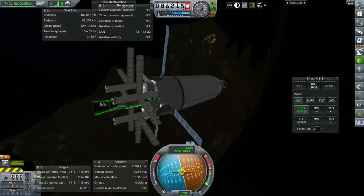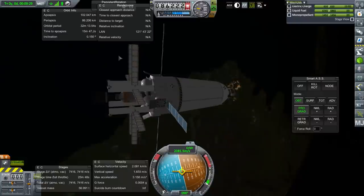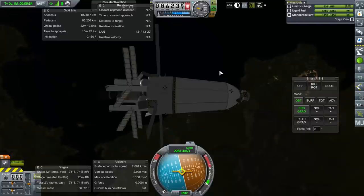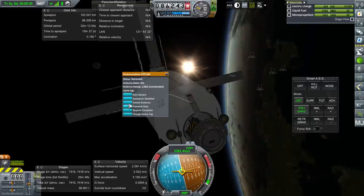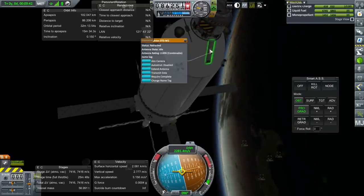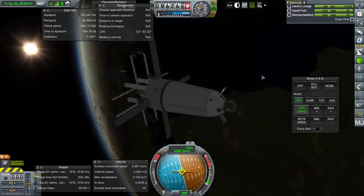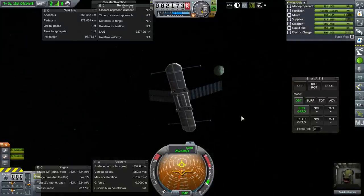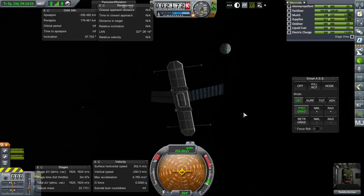Next thing we need to do is the Minmus mission. Before I forget, let's extend the interplanetary antennae just in case. I should create a claw version of this to do asteroid missions once we get that unlocked. We are now in Minmus SOI with Rodsby Kerman having time-warped through 13 days. Let's get closer and prepare to make orbit.